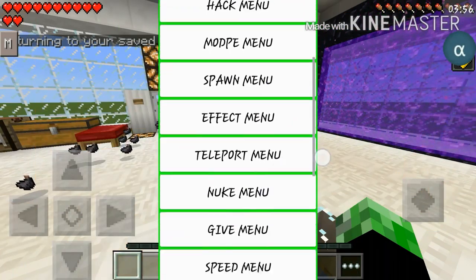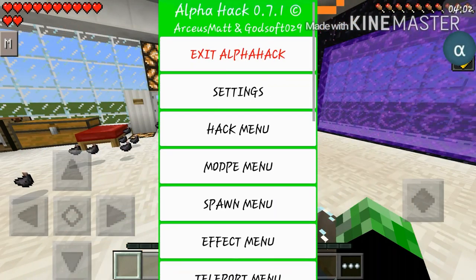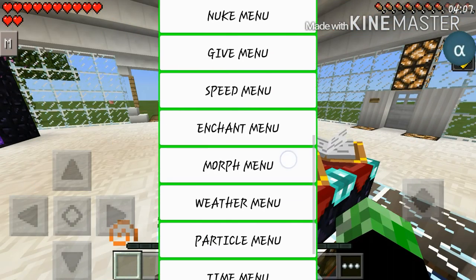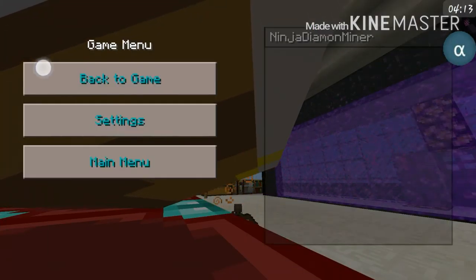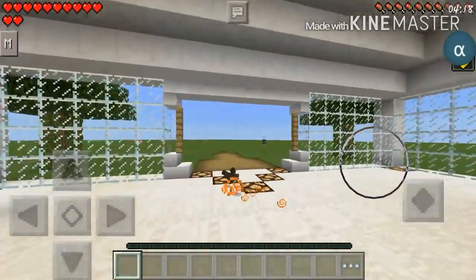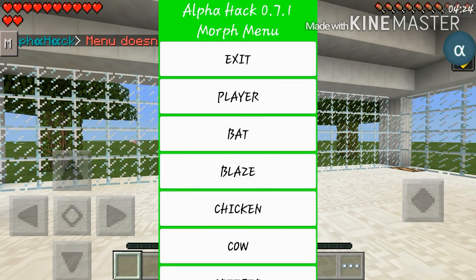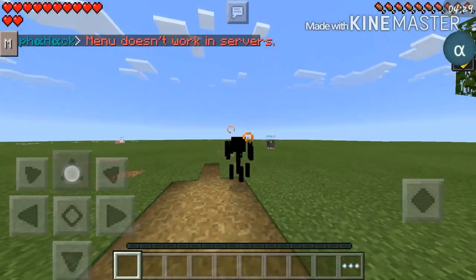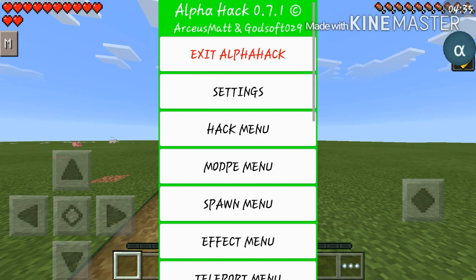Let's skip the nuke menu — I don't really want this beautiful masterpiece to go to waste. Let's go on to the morph menu. I haven't tried this but let's see if it works. That is so sick, that is completely sick! You could choose whatever you want. Let's go into a blaze — of course it doesn't have the actual visual effects like the yellowness, but it is completely awesome. You can choose whatever morph you want, pretty self-explanatory.